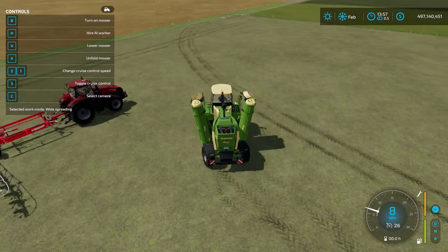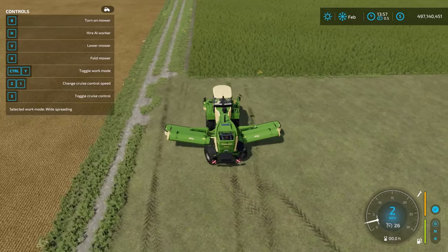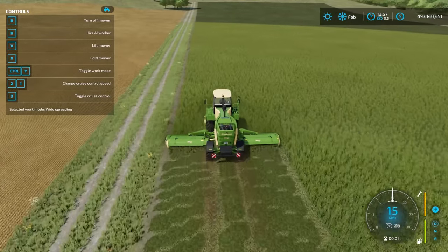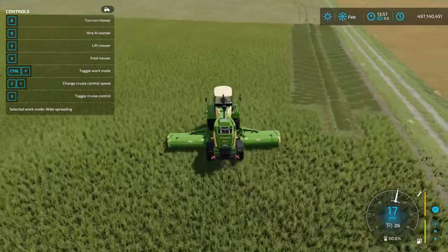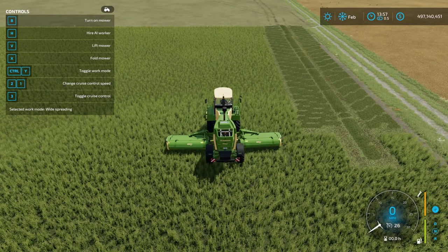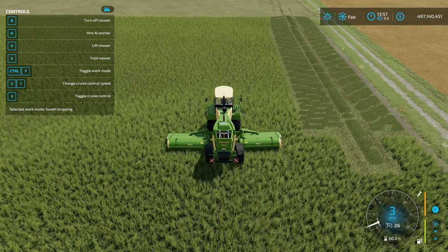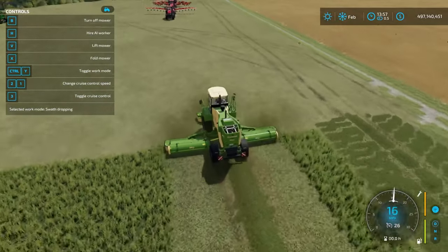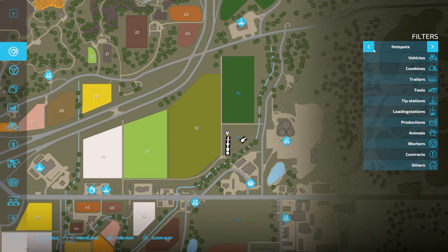In the mower's help menu you can see 'widespreading' as the selected work mode. Lowering the mower and activating it in widespreading mode spreads the grass out broadly. Using Left Control + Y toggles the work mode between widespreading, swath dropping, left swath, and right swath. Left swath and right swath drop the cut grass to one side. Swath dropping leaves a neat row down the middle for easier pickup.